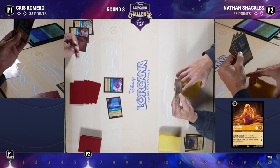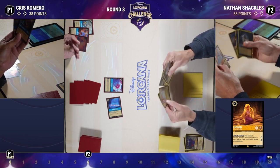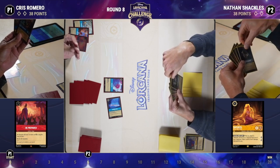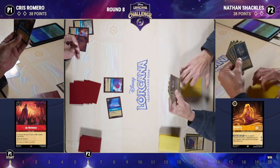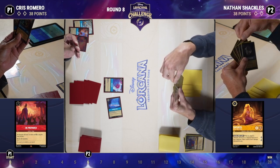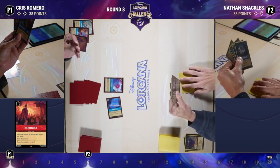We have Be Prepared, able to get there quickly with the Fishbone Quill, clearing off the board and forcing Nate to start rebuilding — that looks like a turn five Be Prepared. That's one of the things these decks try to do against an aggressive deck: it's almost a sub-game of how quickly can I reach Be Prepared with my ramp cards.